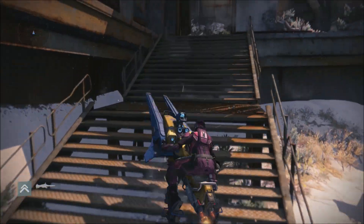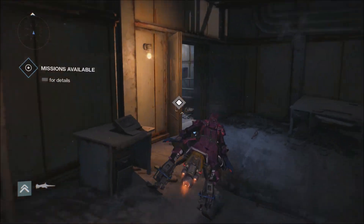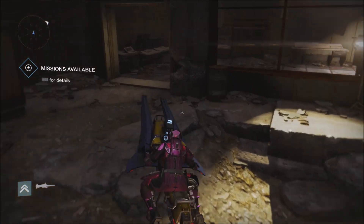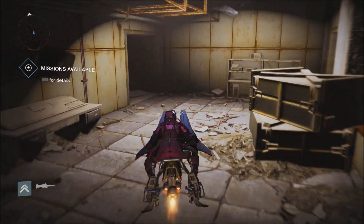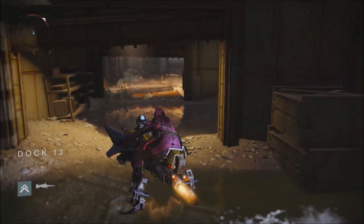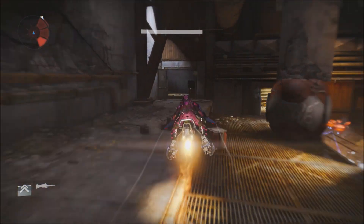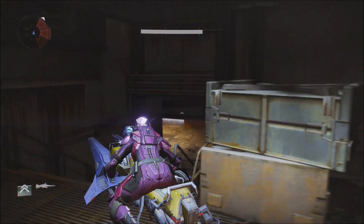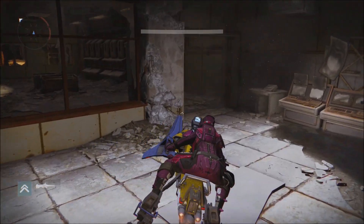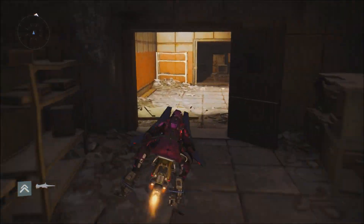You can go through this whole building on your sparrow. Take a little left so you don't bump into that wall, another left, go down the stairs, and just dart through all these enemies from that very first mission in the story.